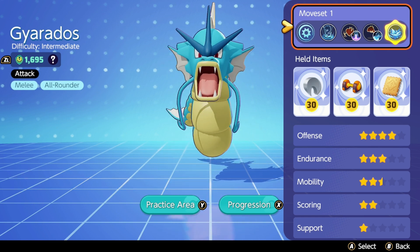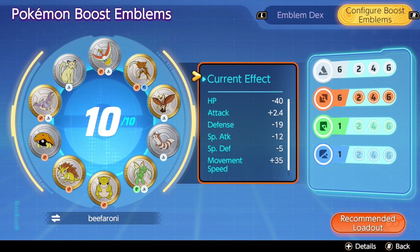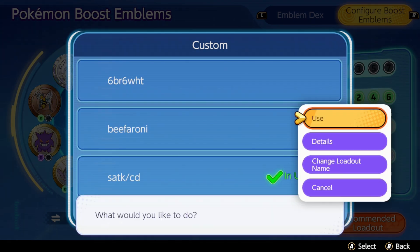These are the held items I was using for the set, and these were the emblems I was using. As you can see, I was using 6 brown, 6 white. This one's more critical hit focused, so if you're looking for one that's more HP focused, I do have one for that as well. Both of these work really well — that's special tech.